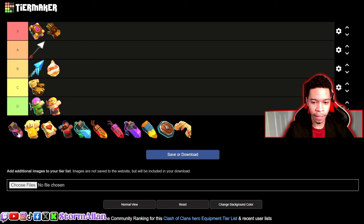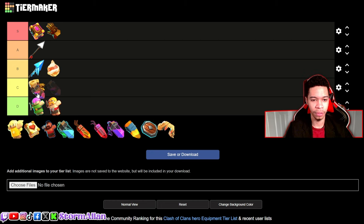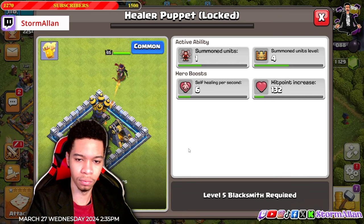Now we got the Haze Vial on the RC. I think the RC's original abilities are better than everything they've come up with so far. I'd put the Haze Vial in B tier, below the Fireball for now.